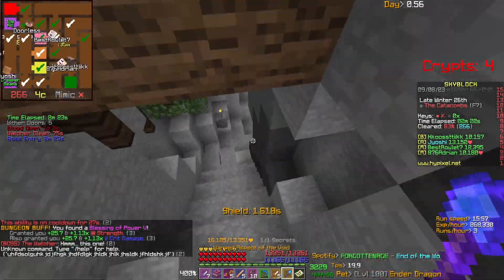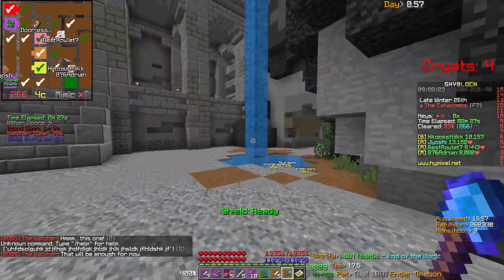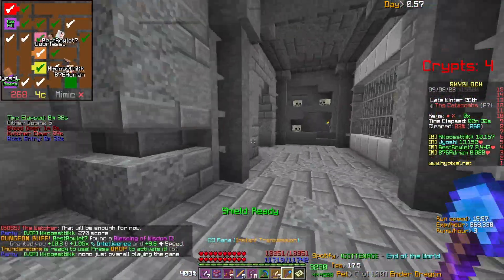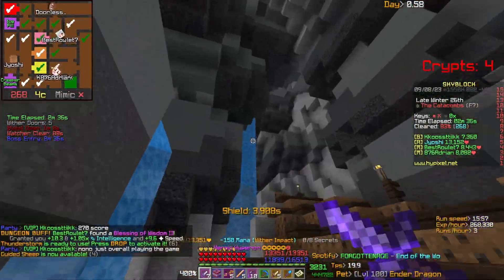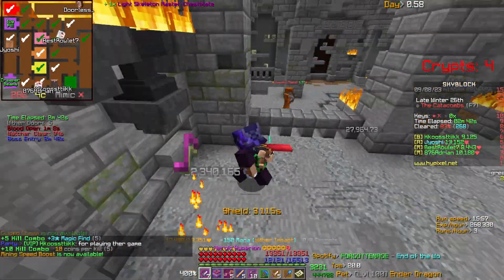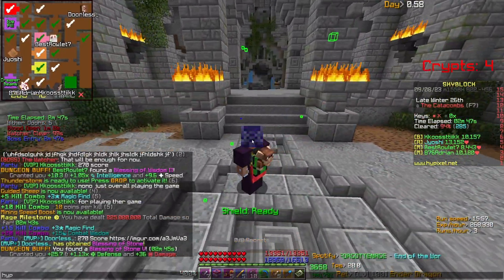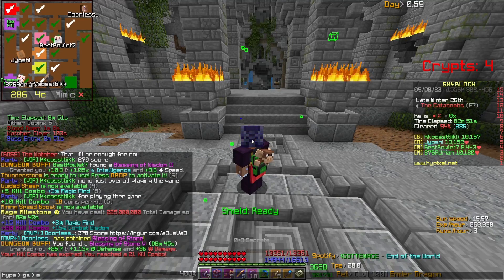252 billion coins is our starting point. Assuming you have nine Ender Chest pages all filled with clover helmets worth 7 billion coins each, that's 378 billion coins per Ender Chest page. Multiply by nine and you have 3.4 trillion coins. Adding the 252 billion from inventory, that's a total of 3.65 trillion coins — not even touching backpacks.